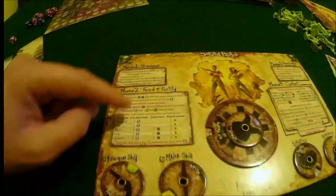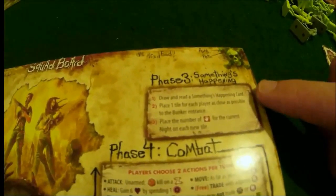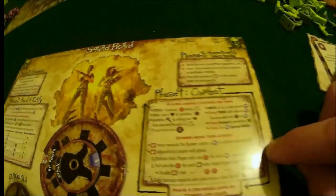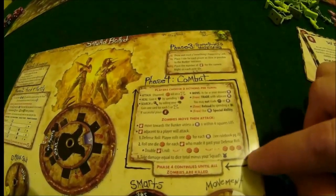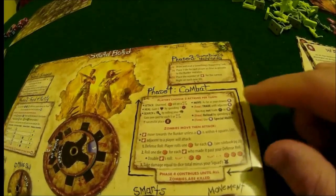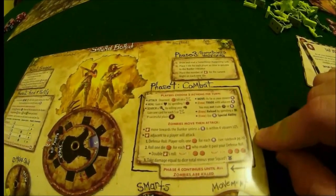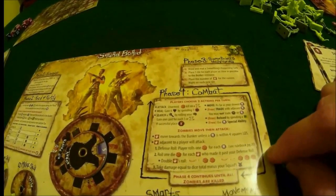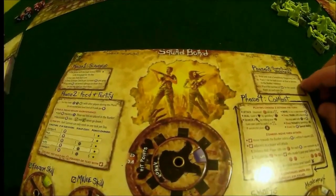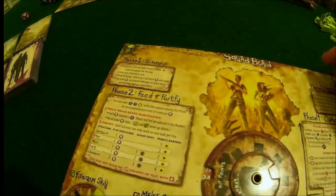Phase two is feeding and fortifying. Then you have phase three, and finally your fourth phase is the combat phase. Phase four actually takes the longest amount of time and stays active until every zombie on the board has been eliminated or all squads have been eliminated. Once that happens, it rolls back to phase one - and that is considered the end of the day. So once you roll back to phase one, you're now at day two, day three, day four, and so on.